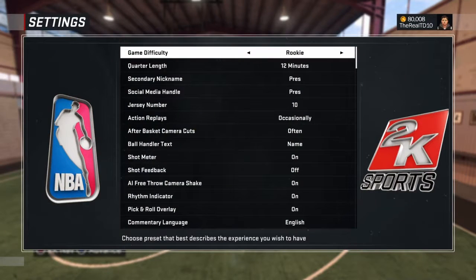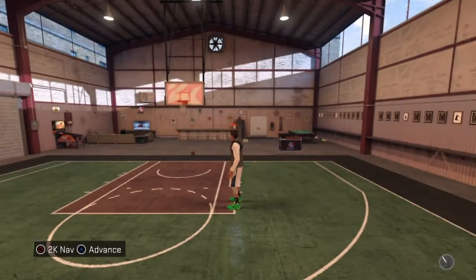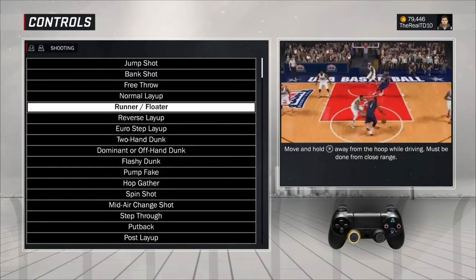So anyway, let's get into how to do this. You're gonna want to go play on Rookie, 12 minutes — that's the easiest way. So let's get into how to actually get the teardropper badge.